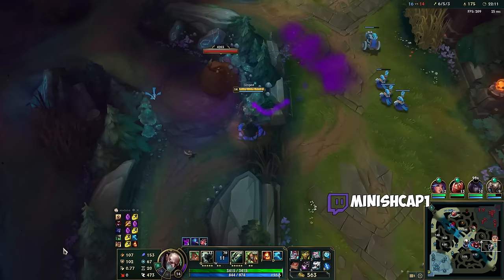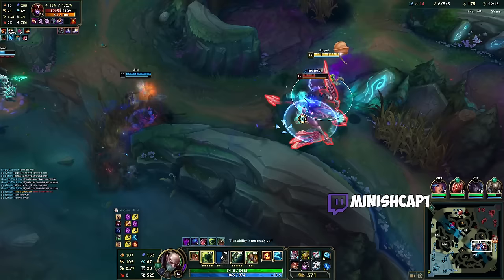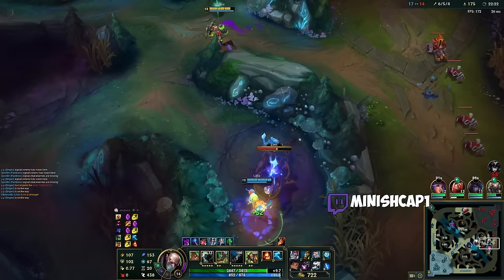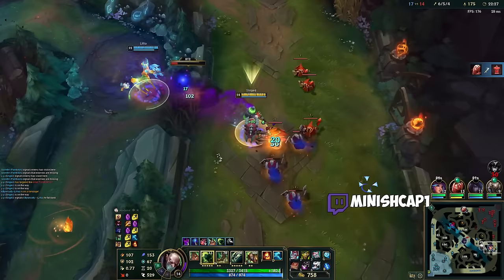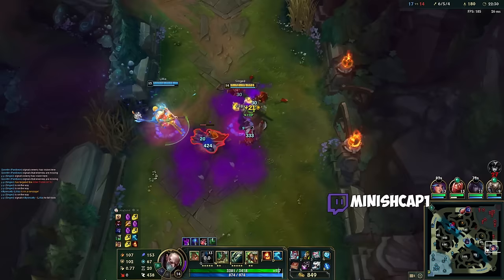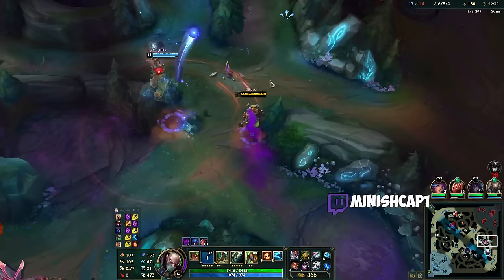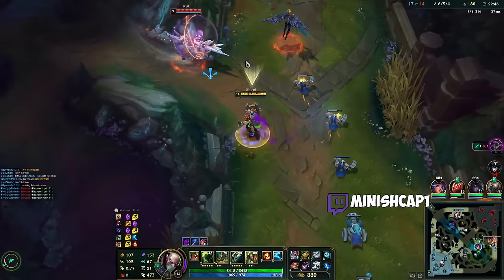Walking over here for Shyvana. Hello. Bye-bye. My team should try and do Baron off that, I think. Not my wave, bro — not my wave. Okay, Vlad got tier 2 top. Why are you taking my CS, jungler? It's fine. No worries. This eats some abilities here, because I'm going to heal it up anyway.